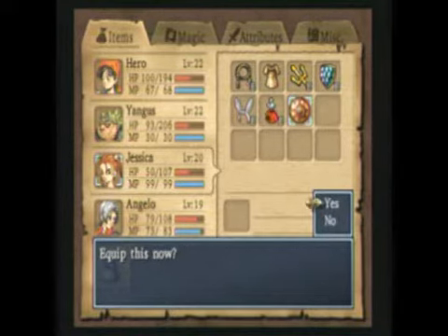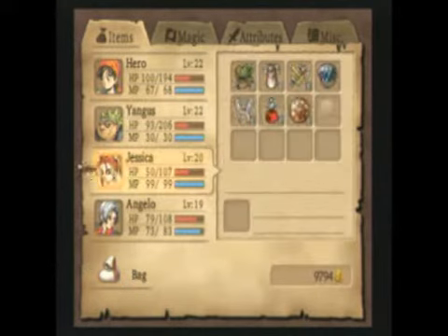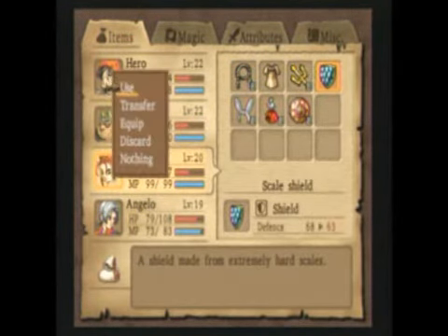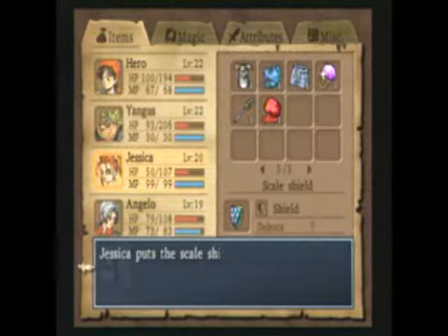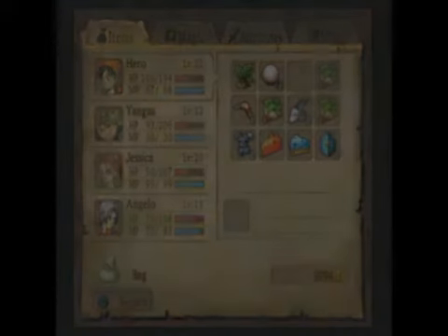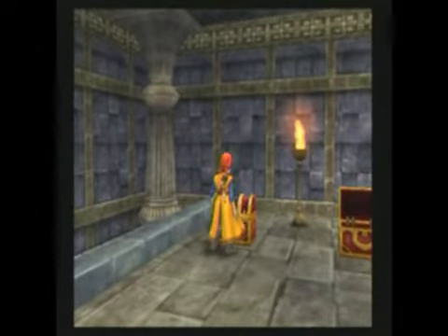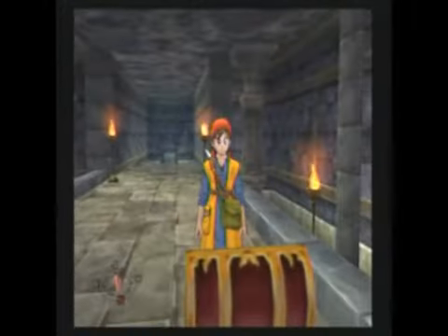You can put the scale shield in the bag. If you've noticed, I haven't been selling a whole bunch of my stuff lately. That's because some of these items can go in for mixes later on, so be a little careful selling these things. Some you can't get back, and some cost more money.